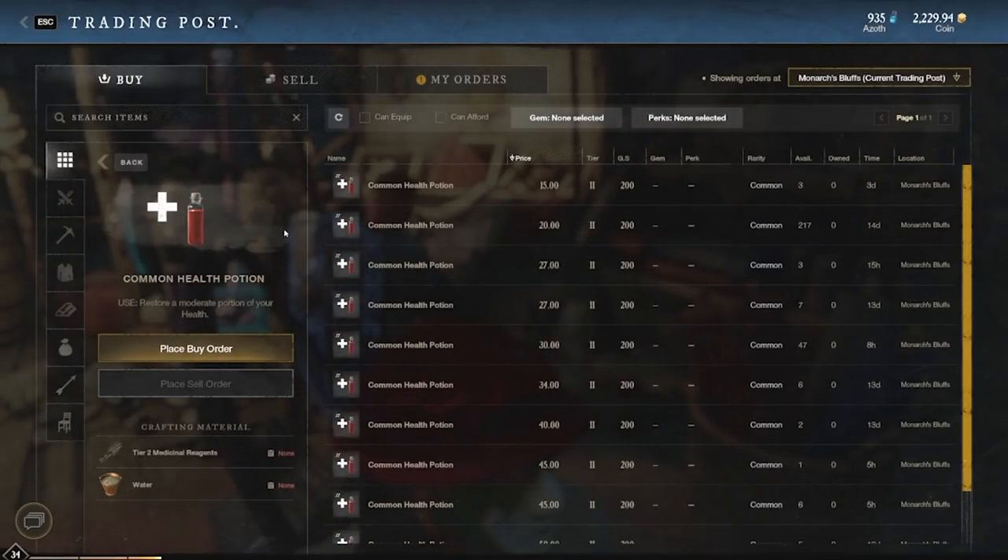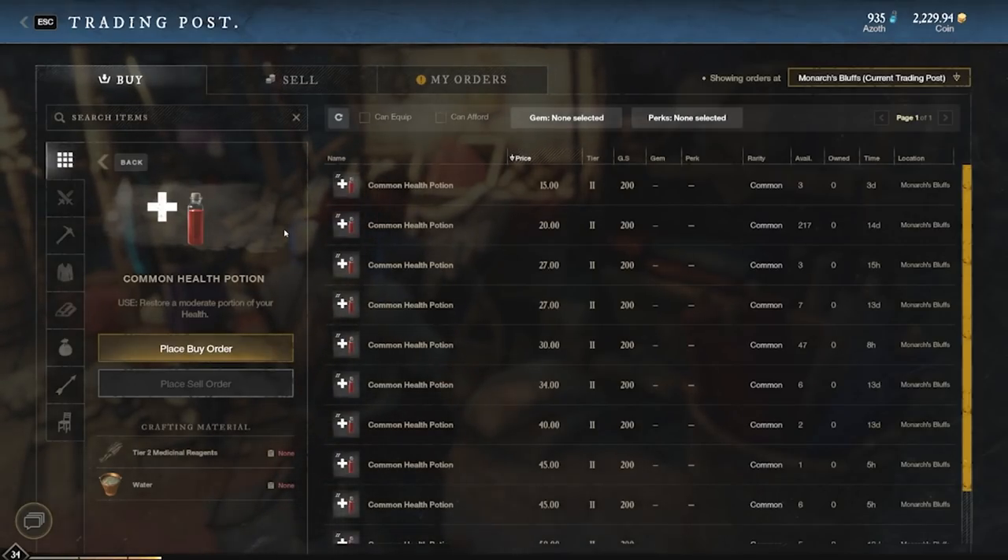Here at the trading post, I simply wanted to show you how much money you can make right now on something as easy to make as the common health potion. Most people are still making the weak health potion, but a lot of players are moving on to common potions and using them by the dozen — not just for quests, but for tanks and anyone in melee. A lot of melee players are drinking down these potions as fast as they can get them, not wanting to spend time foraging. They just want to grab them and go do dungeon runs, which is really what burns through all these common health potions.